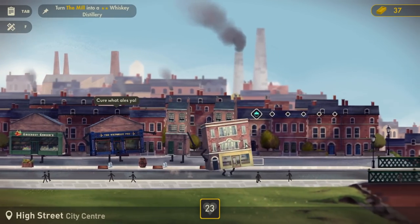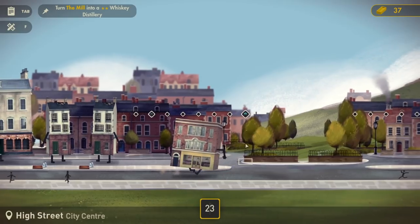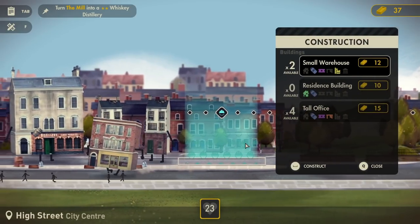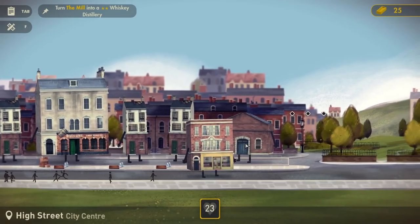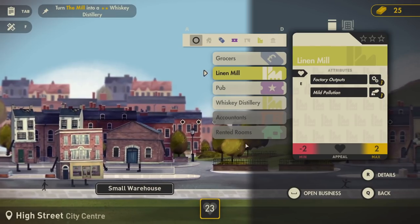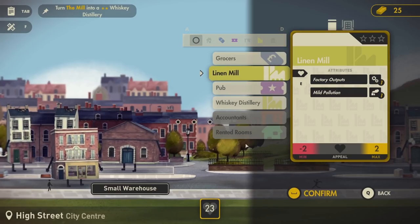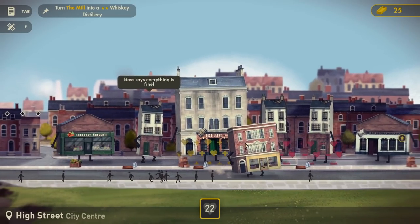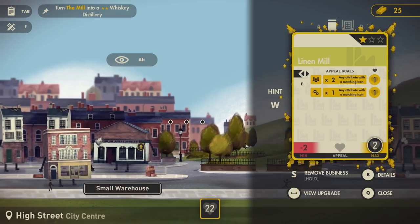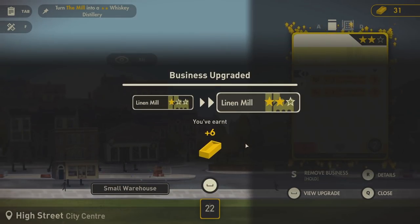I've popped back over to Chimney Stack because I recall it had the little cog icons. And yes - produced by Linen Mill and Whiskey Distillery. So the whiskey distillery is going to produce the little cog things! We need to put a whiskey distillery next to the other whiskey distillery, a little bit like what we did with the accountants - they kind of help each other out. So let's make our way back over here. I like this - look how they run! Come on little building, let's go over here. We're going to need another whiskey distillery somewhere around here, I think.